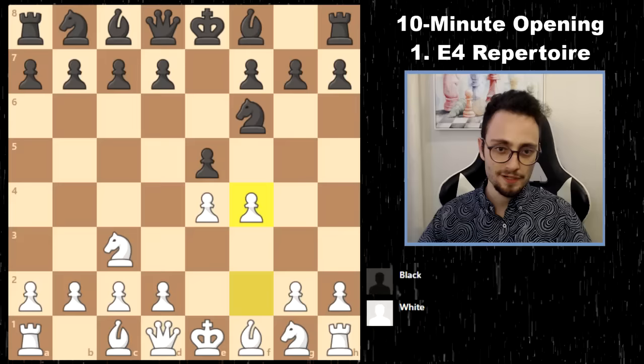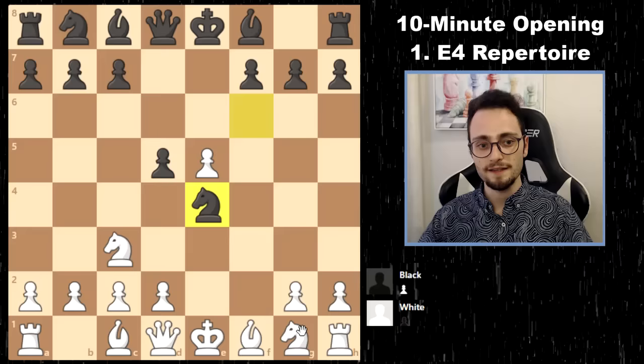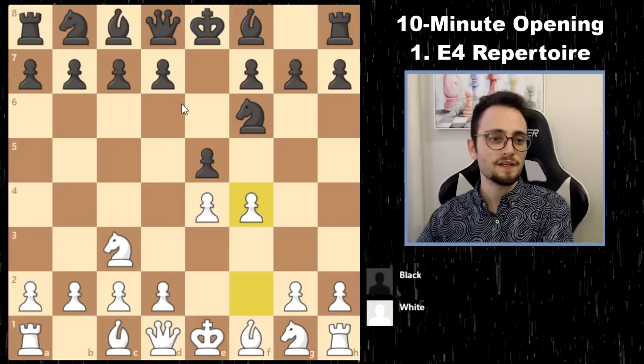The Vienna Gambit has a lot of firepower up to the 2200–2300 level against folks that don't have a clear repertoire against it. The main line goes D5, takes, takes — and I'm not recommending the overwhelming main lines. I have Queen F3 as a big recommendation, and you have to study the opening from there. If the Vienna Gambit gets declined, play Knight F3, get the Bishop out, castle, and use the open F file for your pieces.